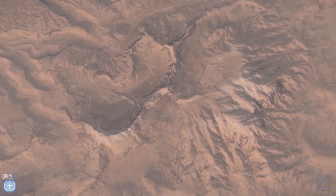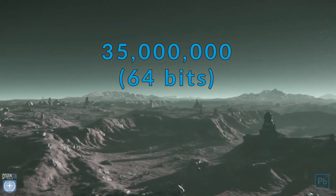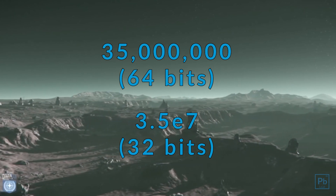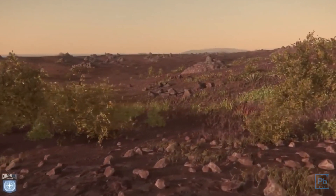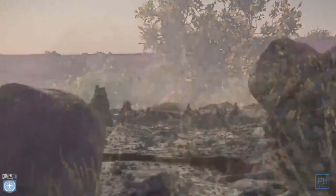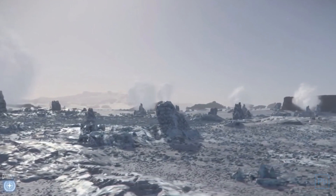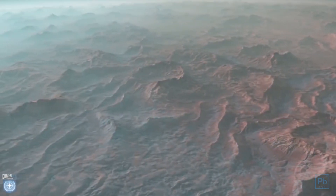Think of it also like scientific notation. I can write out 35 million and send that to you, or I could reduce it to 3.5E7. To re-get 35 million you have to do some slight calculation, but transmitting 3.5E7 is much faster and smaller than 35 million.